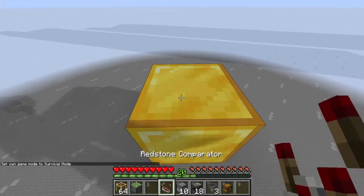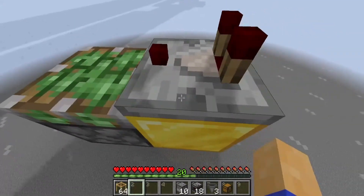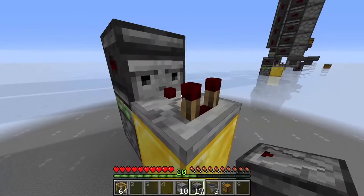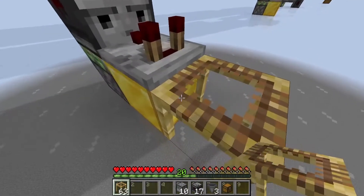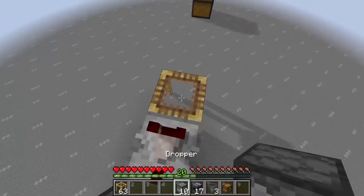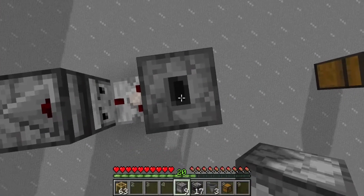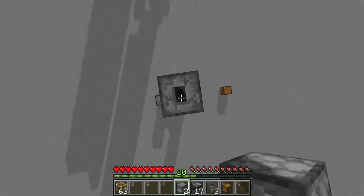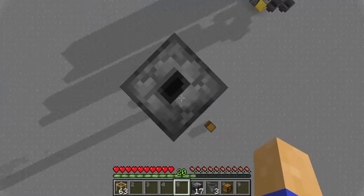First off, you're going to place your block with your comparator on top of it, and then the sticky piston on the front end of this comparator and one of your observers looking at the comparator. Then go ahead and place one of your scaffolding blocks here and a dropper there. If you hold down shift and use space to jump, you can place all of these droppers up in a line without opening the dropper's inventory.